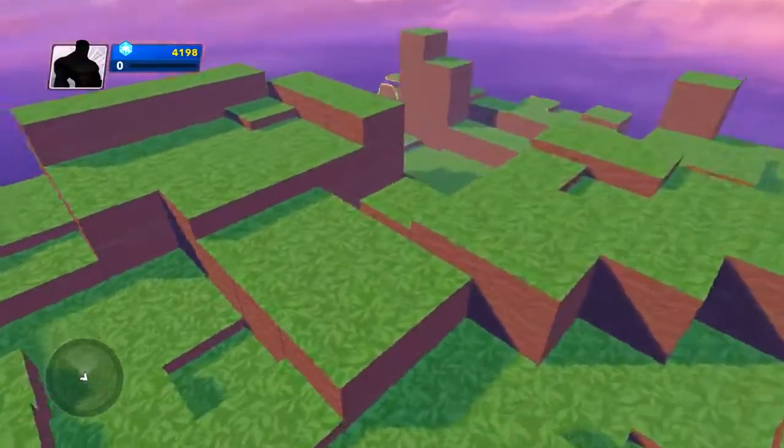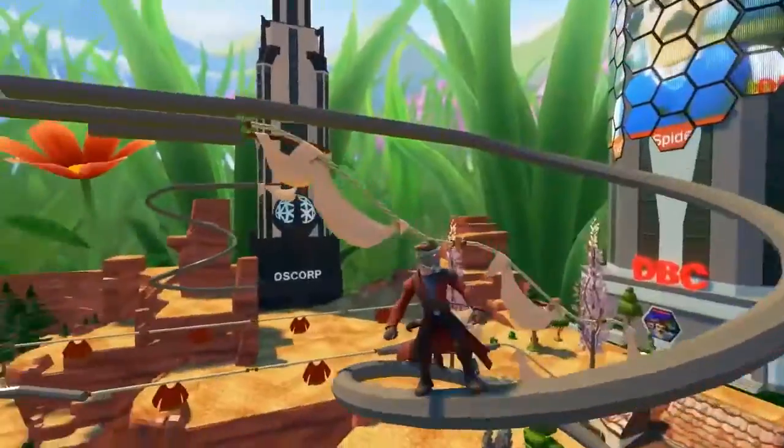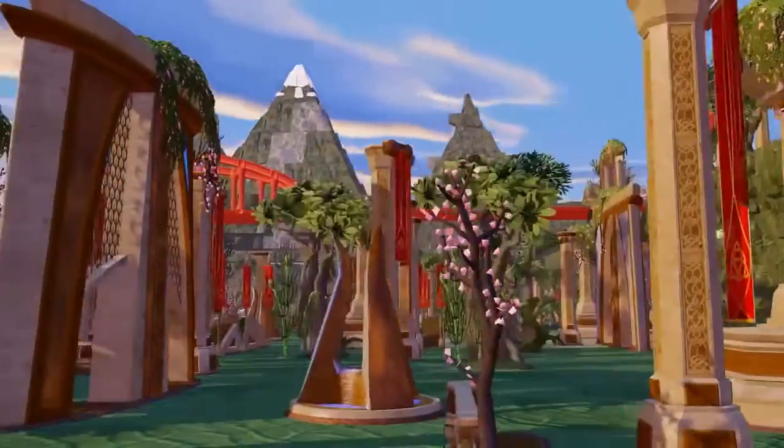Choose from one of the pre-built Toy Box elements as a starting point for your creations — race tracks, rails, buildings, terrains, and more.